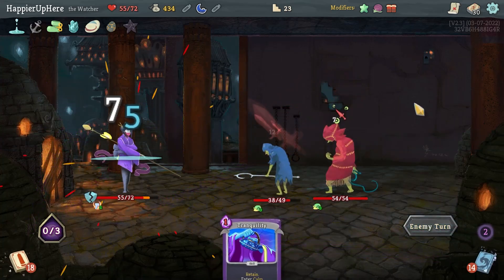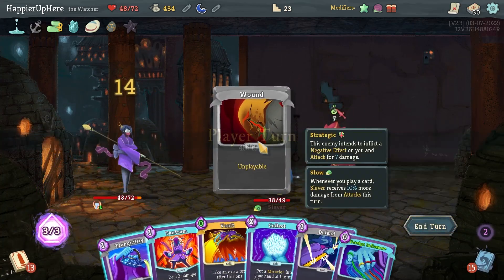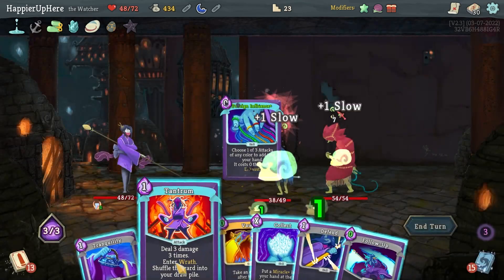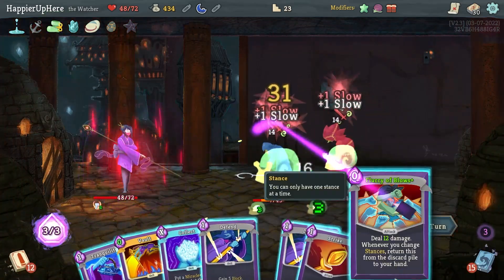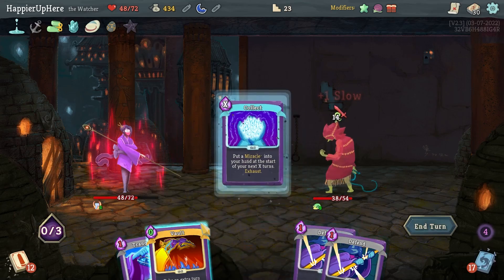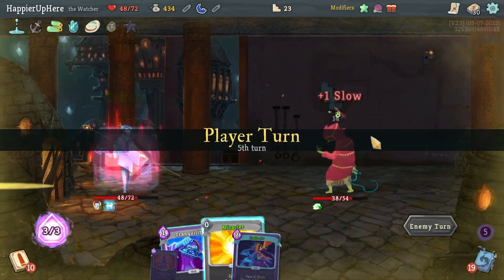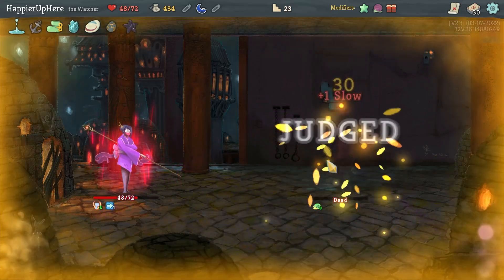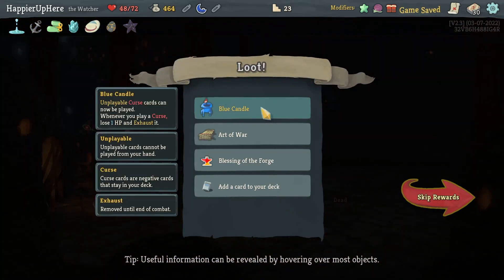A little unlucky — if I had a Tantrum or something else that might have helped. Foreign Influence gives me Follow-Up — fine. Tantrum, Follow-Up, Flurry of Blows, Strike. I'm definitely going to play the Vault. Collected Vault, then Tantrum again, and this kills. Just one turn I wasn't able to fully defend.